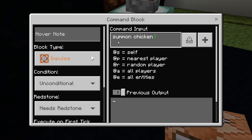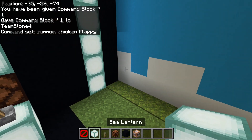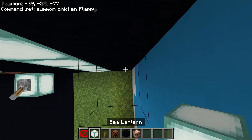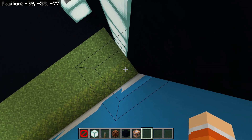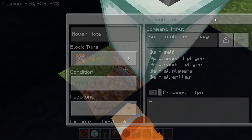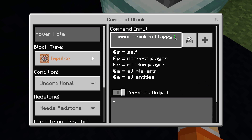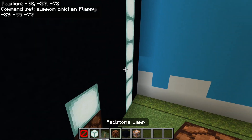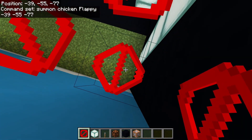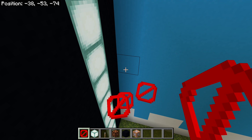The command is to summon a chicken, and you're going to put the name of the chicken — we're going to go with 'flappy'. Then you're going to go to the barriers right here and write down the coordinates. These coordinates are negative 39, negative 55, and negative 77. Go back to the command block and write negative 39, negative 55, and negative 77. Once you press this, it'll spawn in the chicken — the flappy bird — right here inside the barriers.